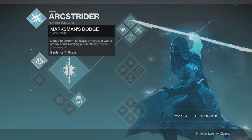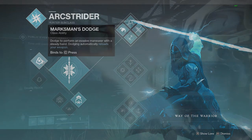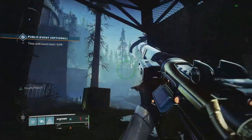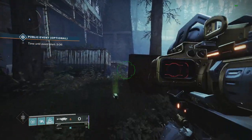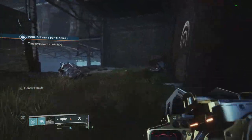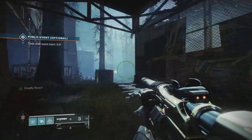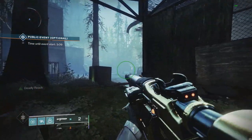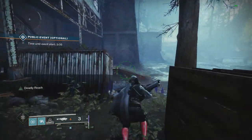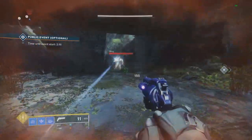By far the easiest way to do this will be on Hunter with Marksman's Dodge, which will reload the weapon when you dodge. The way this works is you have to reload the weapon and pick up an ammo brick for Overflow at the exact same time. So what I do is make sure my rocket launcher is empty, make sure I have room to pick up a special brick, and pretty much just dodge into it with my rocket out. As we see in slow-mo, it goes straight from 0 to 3 — it does both the Marksman's Dodge reload and overflows the weapon from the pickup at the exact same time.